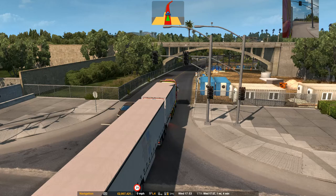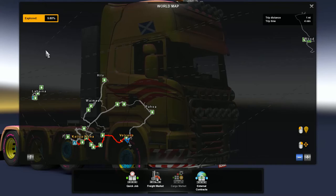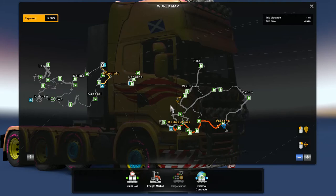Here we are on ETS 2 on the Mario map — this is the very latest version. I'm on a trip to Hawaii; we actually landed in Honolulu and then had a couple of ferry trips across and down to here. We're almost at our destination now.